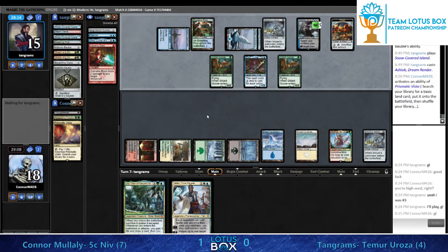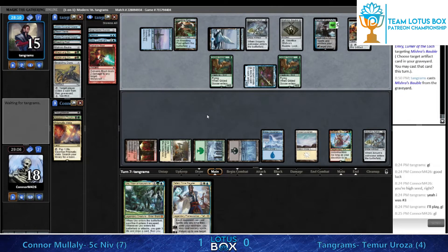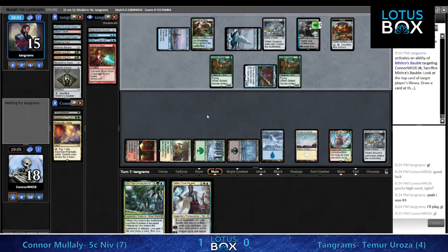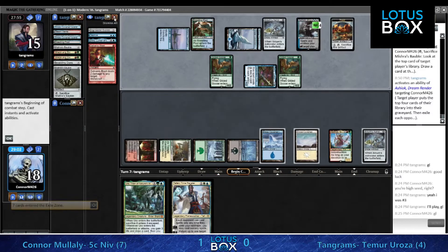Try not to forget - once it happens a couple of times it really gets drilled into you. The Fabled Passage in play against Ashiok is a classic of the Standard format. What you really don't want is Fabled Passage activation on the stack with an Ashiok in play on the other side - that's a bad screenshot right in your folder.